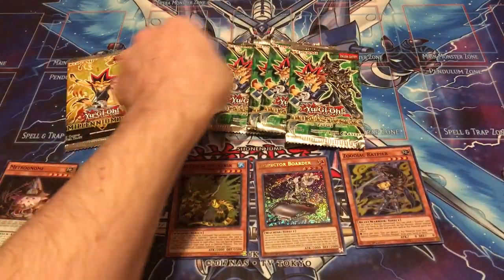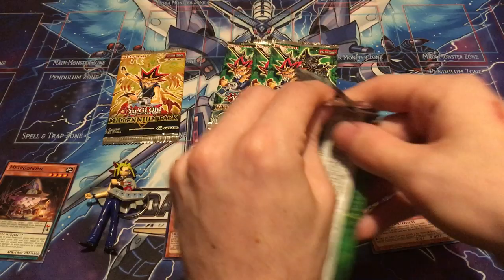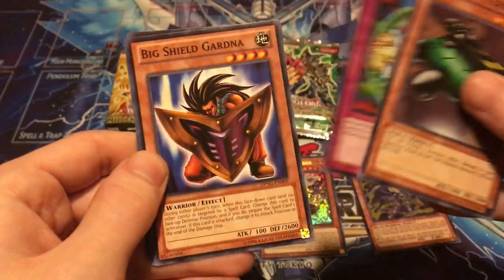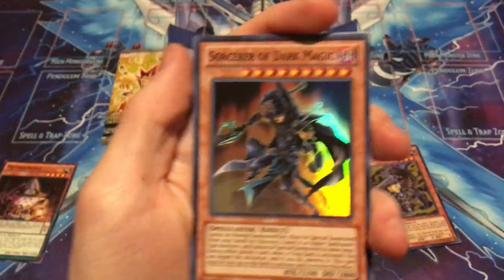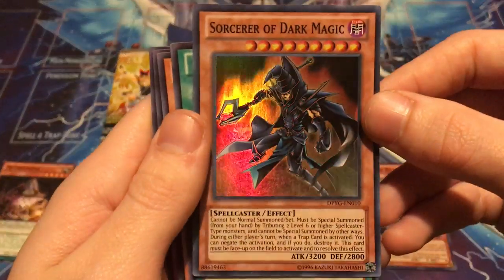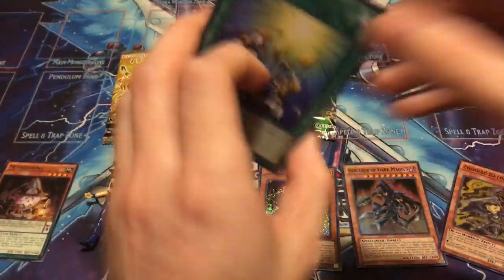Let's go ahead and do the Duelist Pack Yugi next, and we'll save the Millennium Pack for last. Catapult Turtle, Spellbinding Circle, Big Shield Gardener, and Sorcerer of Dark Magic — Super Rare! Awesome, that's a big hit, probably one of the more expensive Super Rares in the set. And the rare is Card of Sanctity. Five card packs.